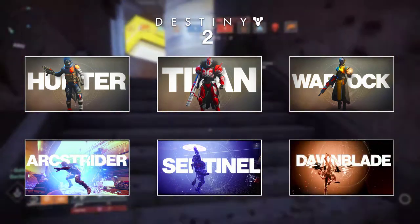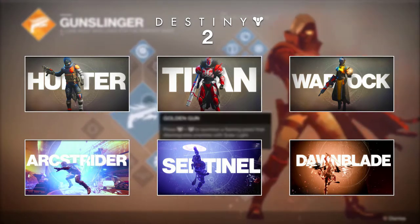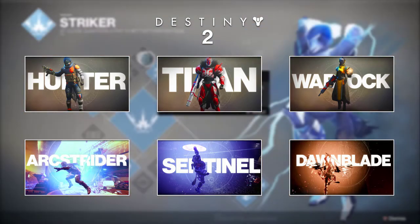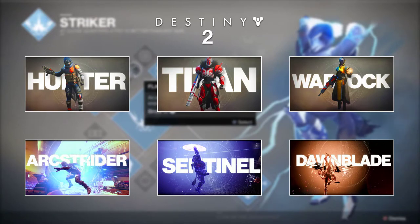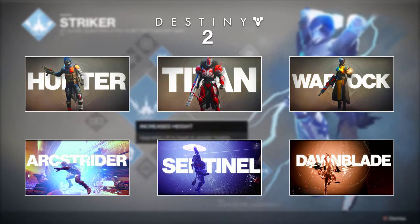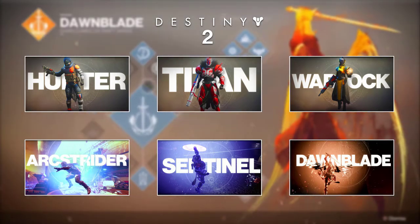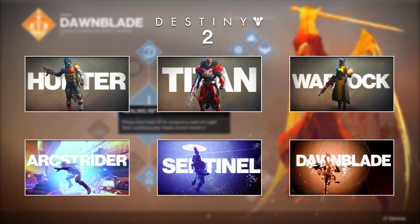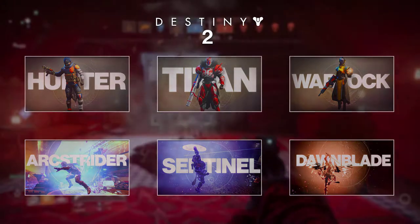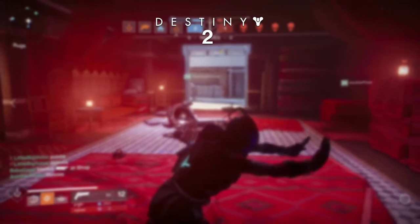They each have their own supers. The arcstrider allows the use of a mystical staff with which you can battle through enemies while doing all kinds of acrobatic moves — looks really cool. The sentinel can create a shield that can knock enemies out. The shield can also be thrown and ricochet off multiple enemies, kind of like Captain America. And finally the dawnblade allows players to take out a sword, jump into the air like a phoenix, and shoot flurries of fire at the enemies. We'll probably make a few guides on the classes once the game is released.